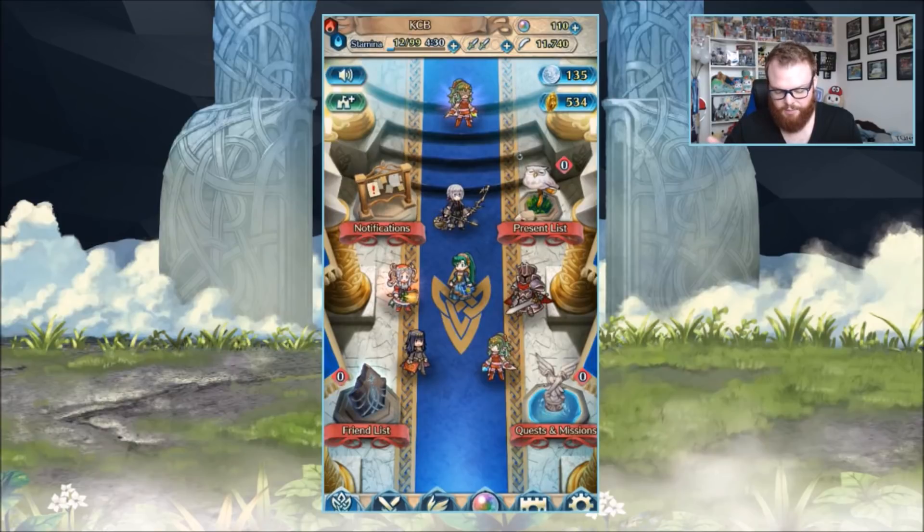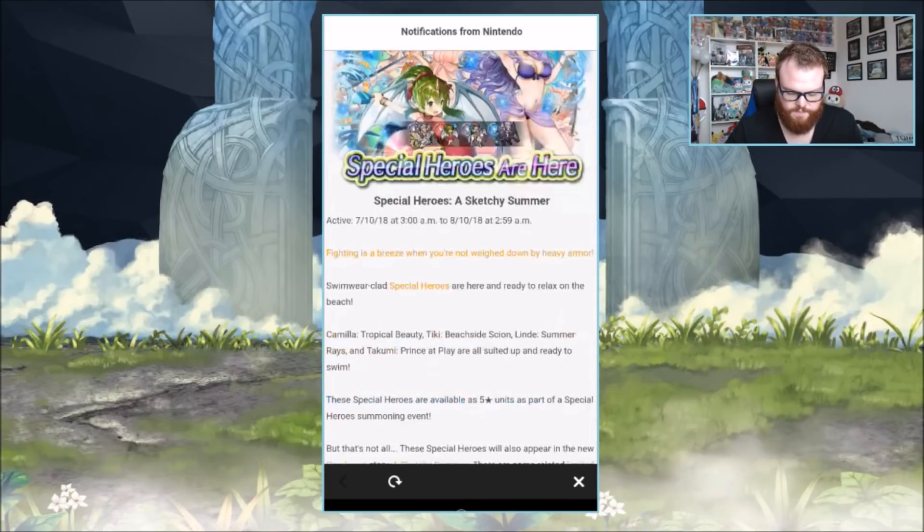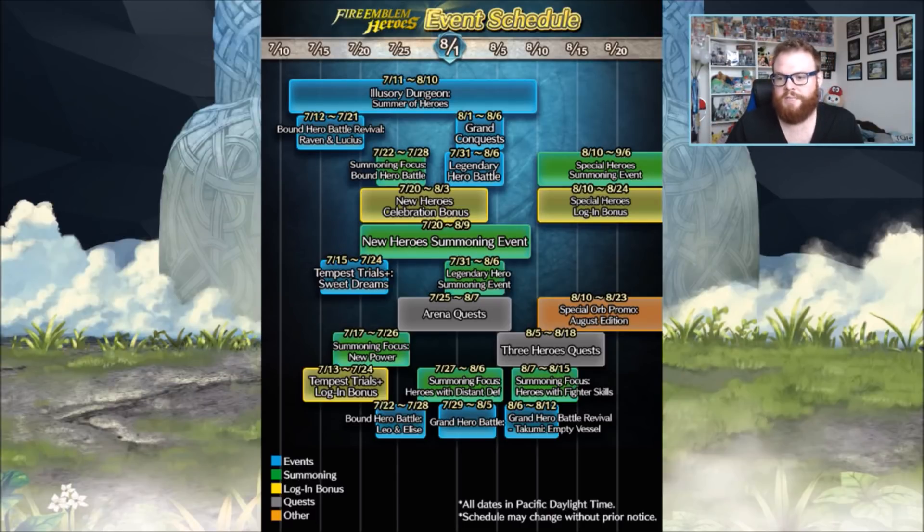Beyond Tempest Trials, let's look at the calendar - I'll make it bigger for you. We have a couple things showing up in the 20s of July. The big question I want to hear from you in the comments: what banner do you think we're going to see for the New Heroes event on the 20th? That's going to be about a 20-day period. That type of banner is typically a new standard pool addition, not a seasonal thing.